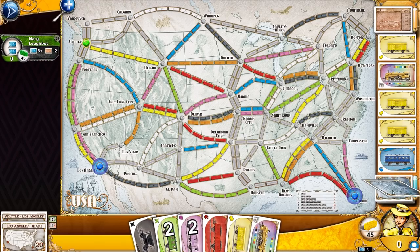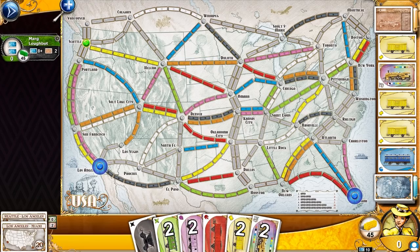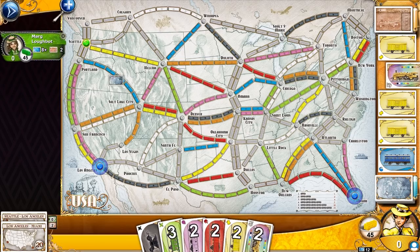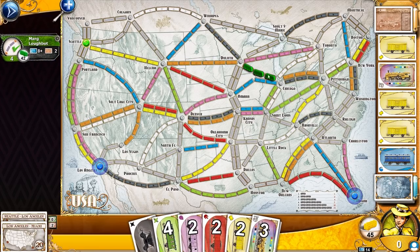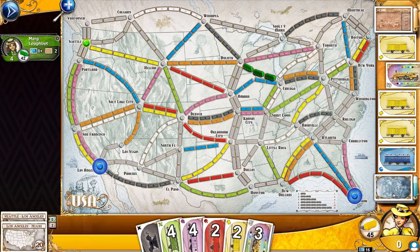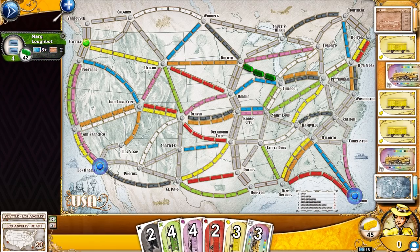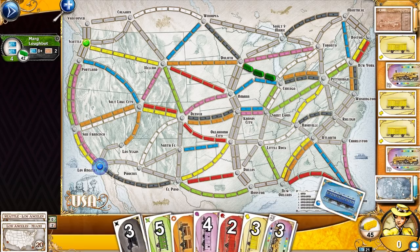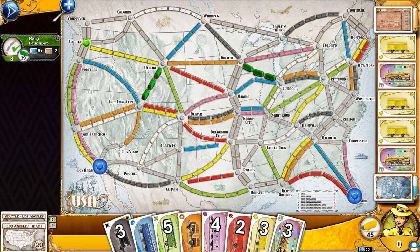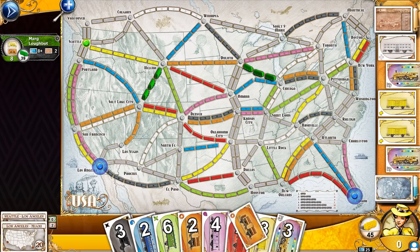I got one black and one pink — that seems good to me. I got a wild and a yellow. Keep in mind: if you draw a wild from the face-up pile, you can only take one card. So green and red. We got another wild and a green. Black is two, yellow three — I don't really need yellows. Black is three, green is five — I'm almost there for greens. I'm going to keep drawing a little bit; I'm not ready to play yet.